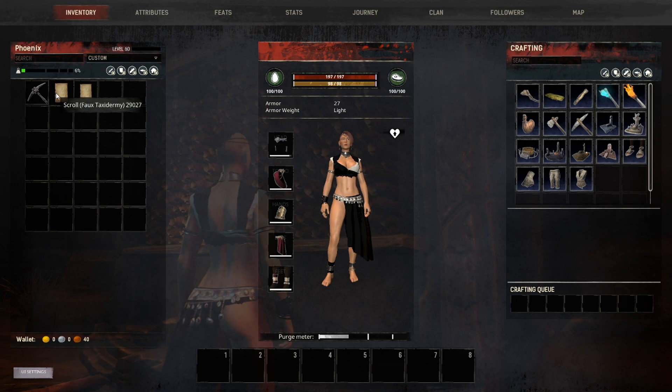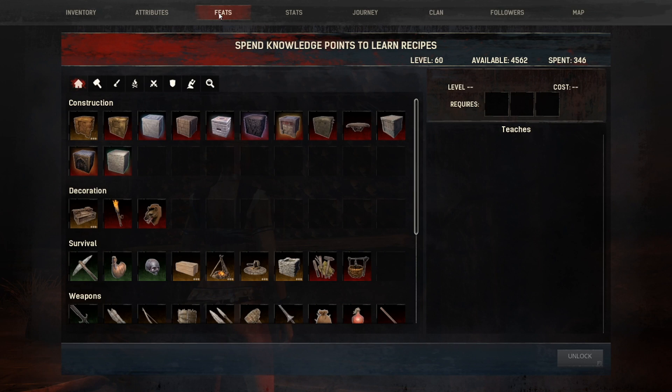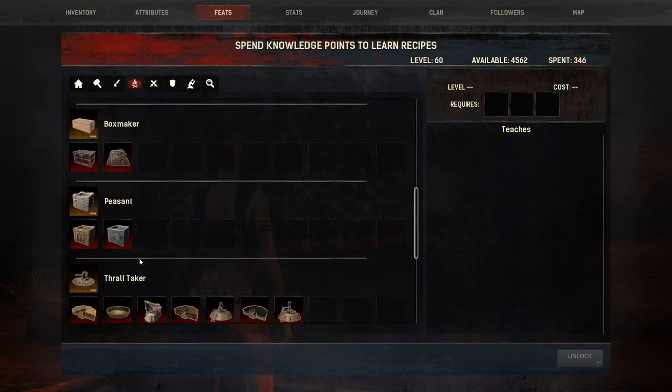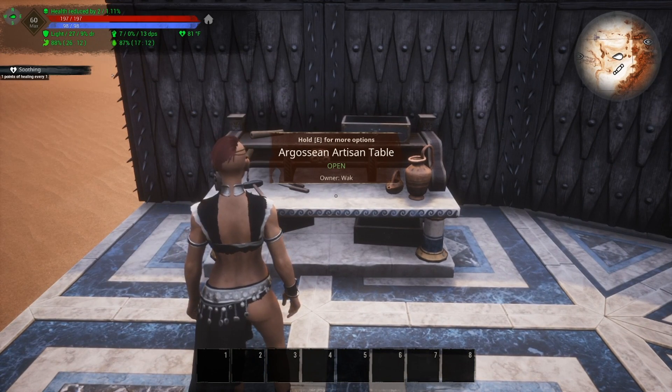Believe it or not, I actually got the random scroll I was looking for. Here's the one I spawned in through the admin panel, and here is the one I just got - that is faux taxidermy. If we use that, click on it and then go over to our feats under campfire survival. If we scroll all the way down to the bottom you are going to see the Library of Esoteric Artifacts, and in that you get faux taxidermy.